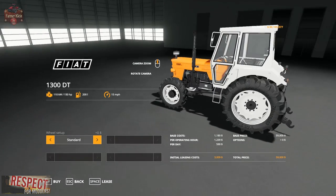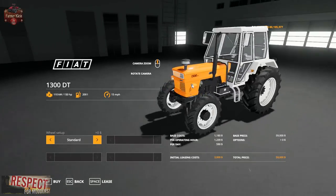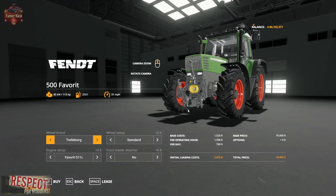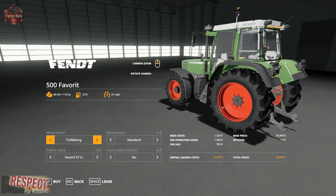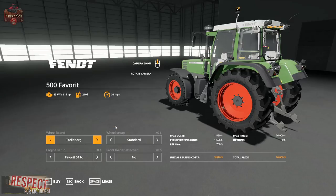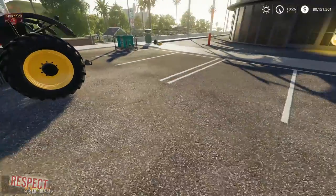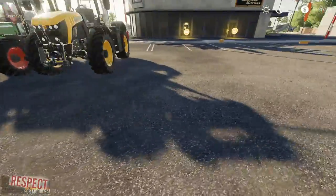The demo picture on ModHub.us — which is where you can find this mod — uses the Fiat, but you could use, heck, we could use this Fendt if we wanted to. In fact, let's just go ahead and get the Fendt just to demonstrate this.